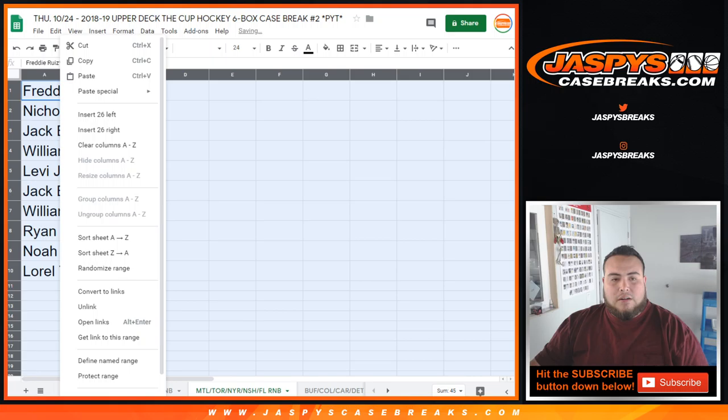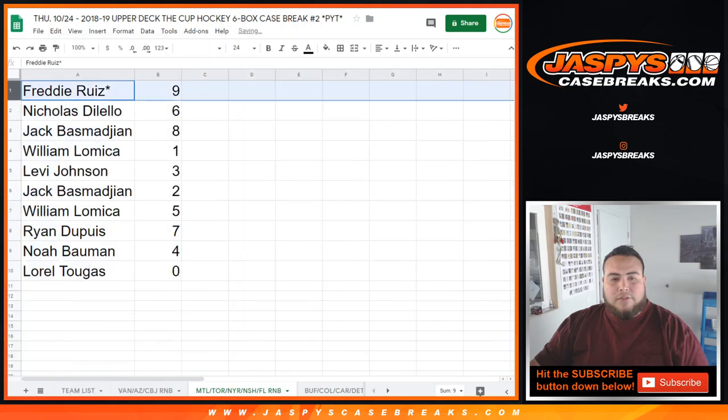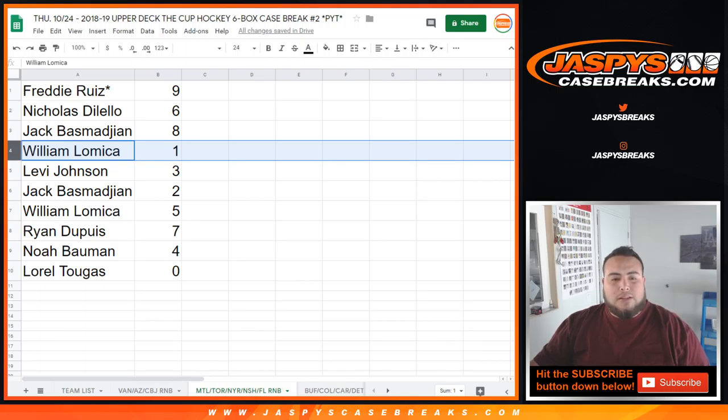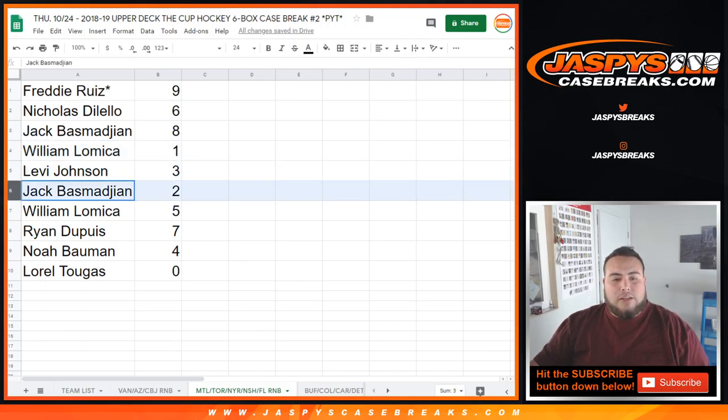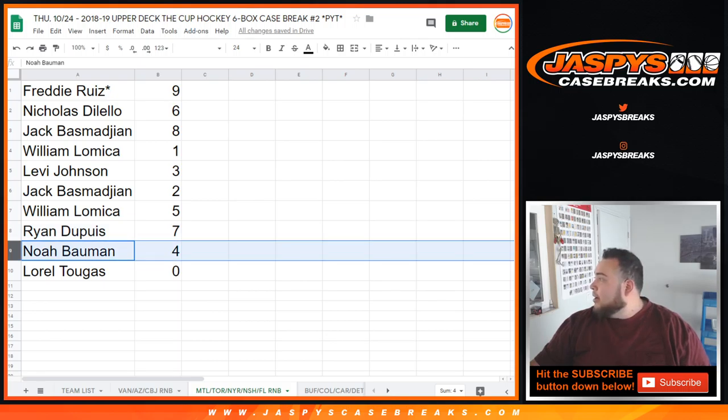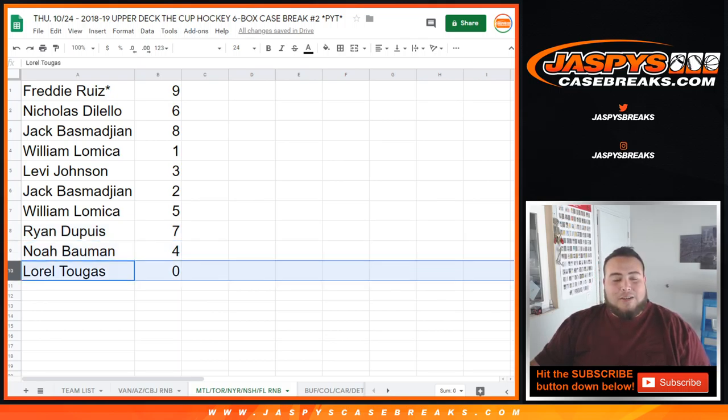And the results are: Freddy got 9. Nicholas with 6. Jack with 8. William, you got 1 — any 1-of-1s. Levi with 3, sorry. Jack with 2. William with 5. Ryan with 7. Noah, you have 4. And Laurel with 0 — so any and all redemptions. And there you go, guys.